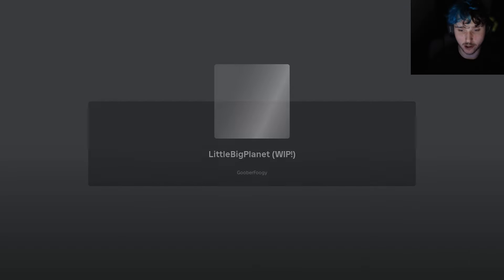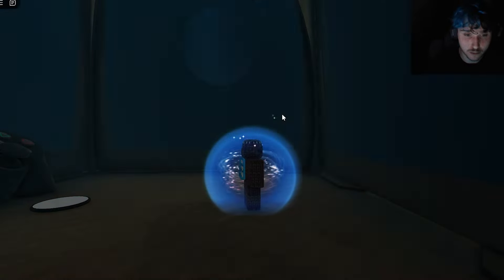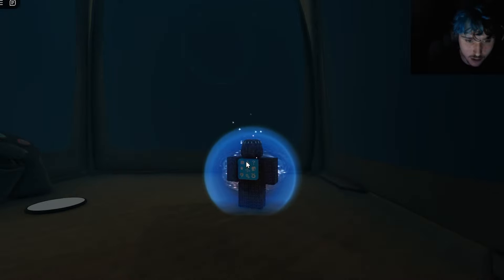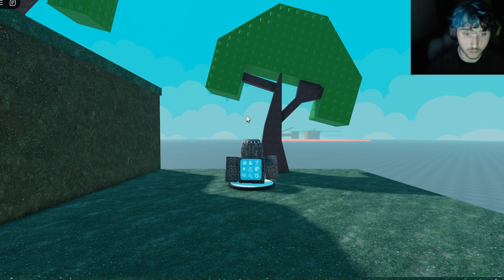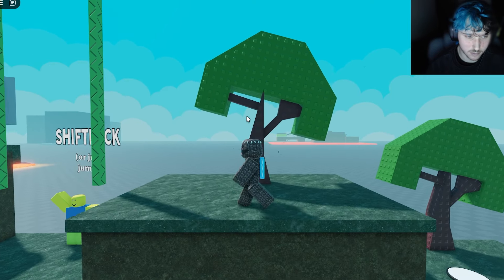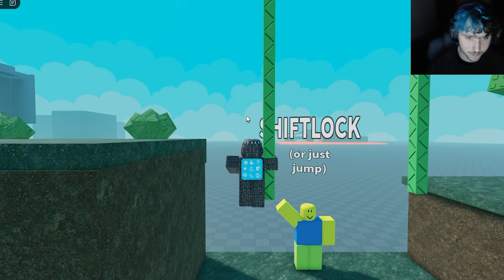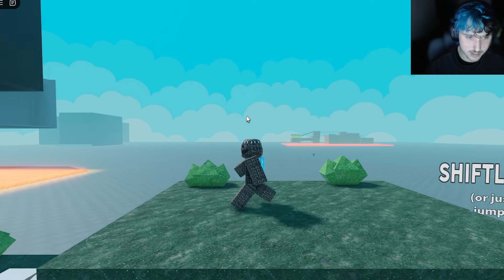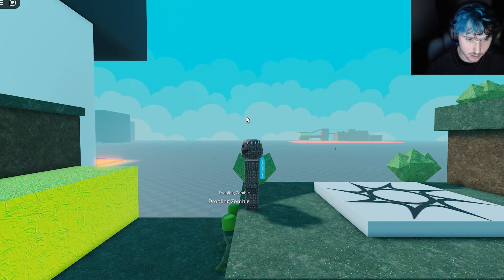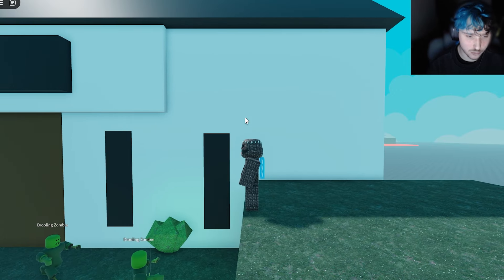LittleBigPlanet Whip. Let's see what this is like — by Goober Fugi. I hope you do well. Oh, look at this. Can you click on this? Nope, you can't. Are we going left here? Yeah, left click or just jump. This is kind of cool so far. Drooling zombies — interesting. Don't remember any zombies in the actual games.